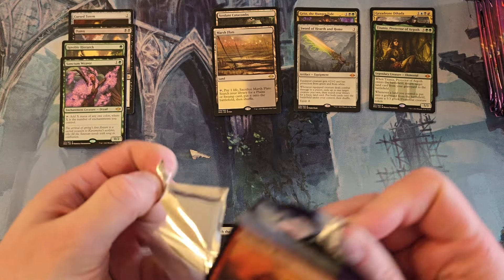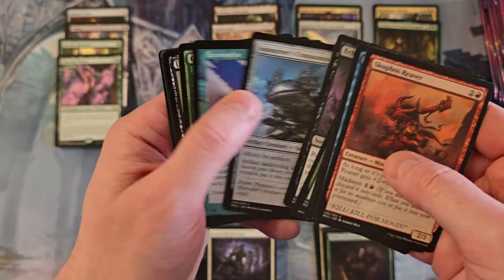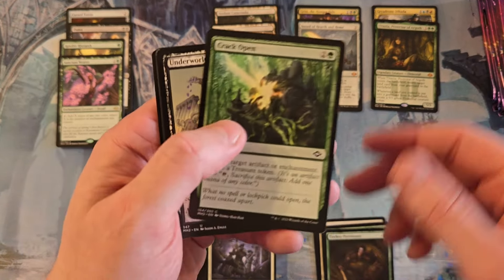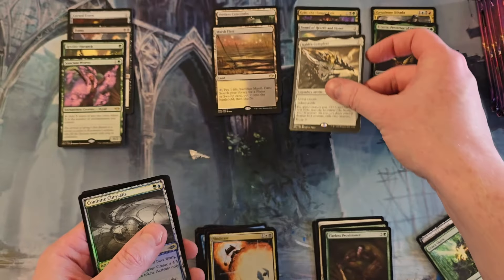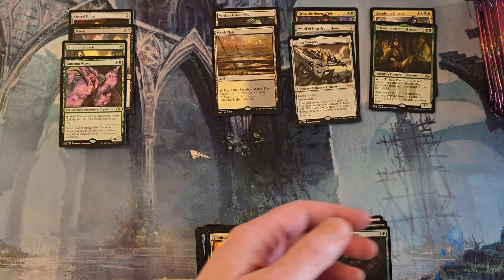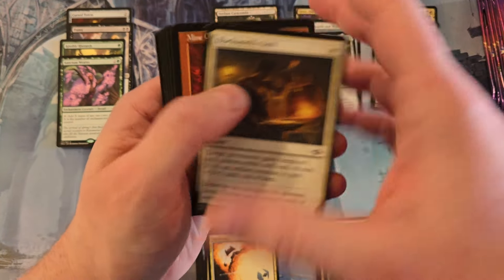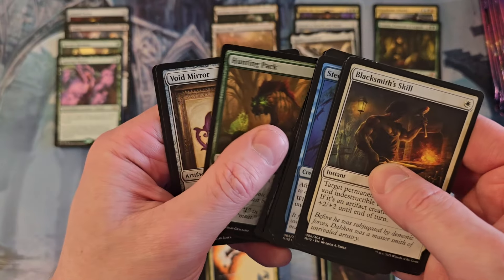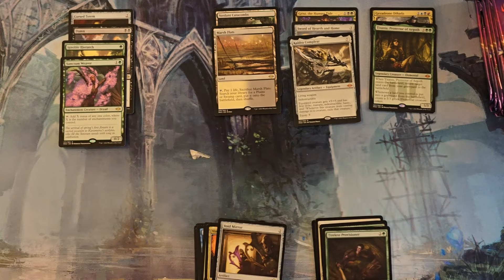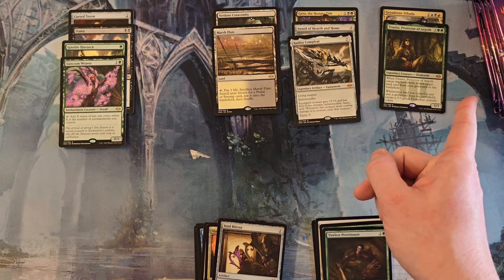All right, I'm going to try to give you the benefit of the doubt here, box. Vindicate, Cauldra Completes. Combine Chrysalis in foil. Cauldra Completes already got a reprint - that happened pretty quickly. Void Mirror. I was keeping it positive - what the hell are you doing? What is this? I've never seen this before, this is new.